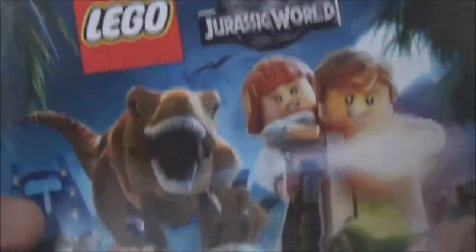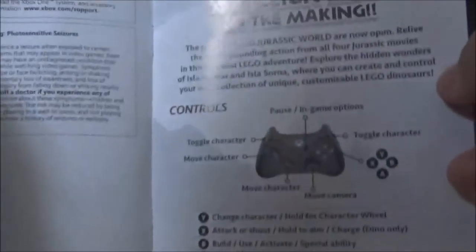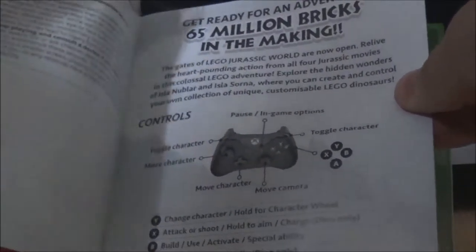As you can see, you've got the disc there. Spinning it around — Xbox One LEGO Jurassic World. There's also a little leaflet inside, which is actually a manual. It shows you the buttons and what they do, some end user license agreements, where to get Cheats for it, and then some advertising for LEGO Jurassic World.